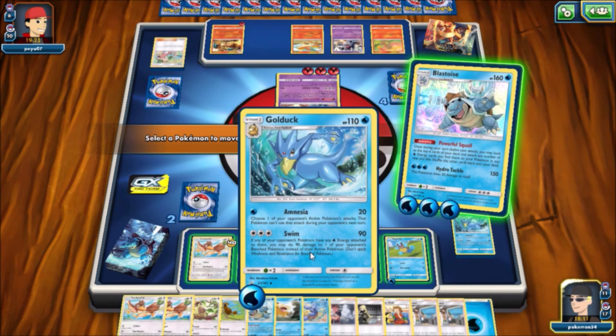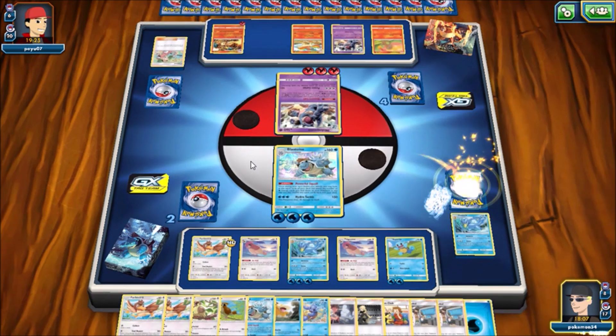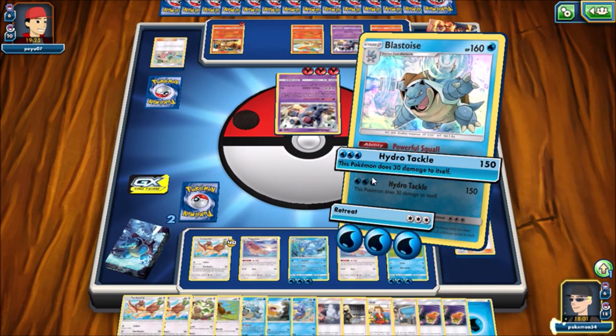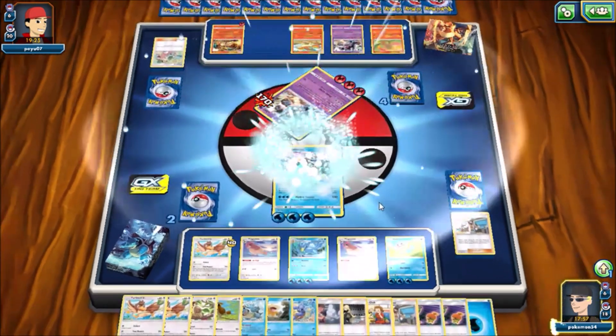I hit four energy off of my Blastoise's ability, which is super nice. That means I have two attackers set completely back up already. I'm going to play the Kukui, which means I'm able to hit this Nidoqueen for 170 damage — take that thing completely out of the game.